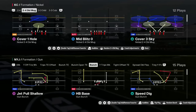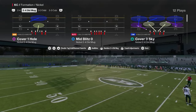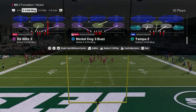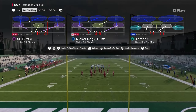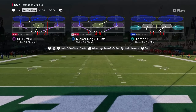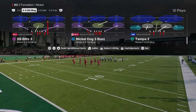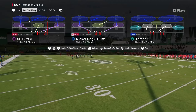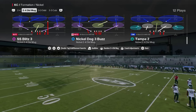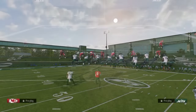Coming in at number two is a two-for-one defense — the most popular defense in online Madden right now in comp Madden. It is Mid Blitz Zero, specifically the play Nickel Dog Three Buzz. We're going to show this defense out of both the Two-Four Double Mug and the Nickel Double Mug. The weakness of this defense is really the pass coverage and the alignment — there are some alignment weaknesses there.